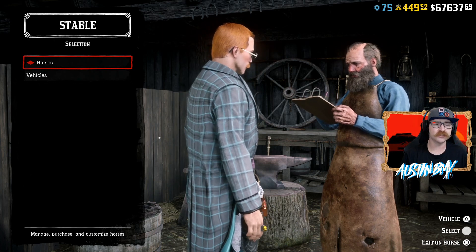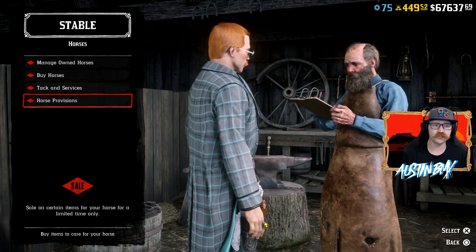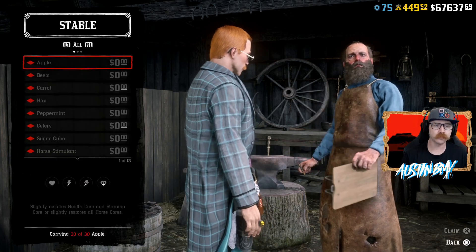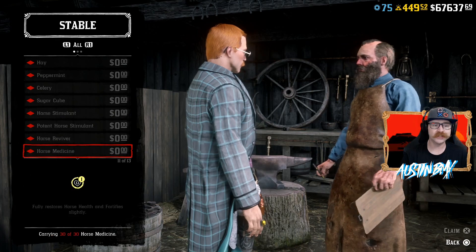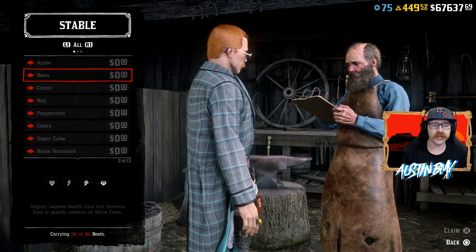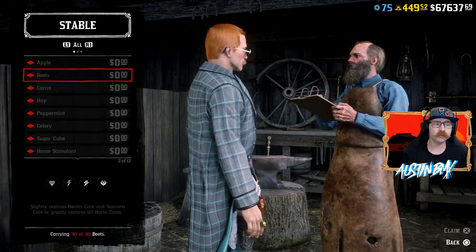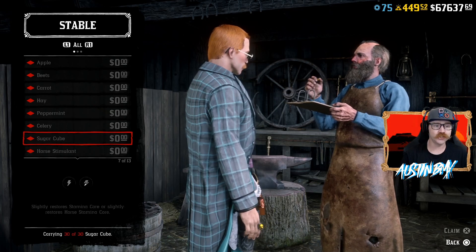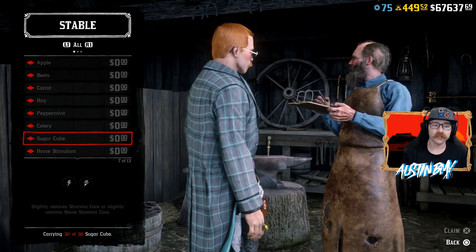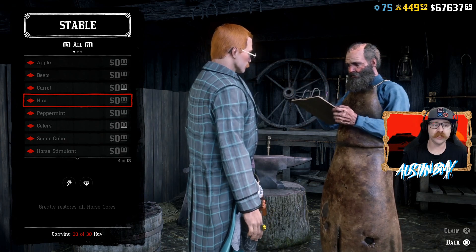So what Rockstar has given us is anything in the horse provisions tab at stables. If you go to stables and go to horse provisions, everything is free this week — zero dollars to buy it all. We have apples, beets, carrots, hay, peppermint, celery, and sugar cubes to feed your horse. Stock up on that stuff because it's free — great stuff to feed your horse.